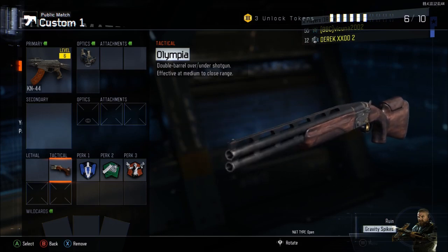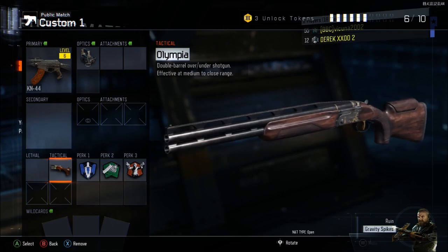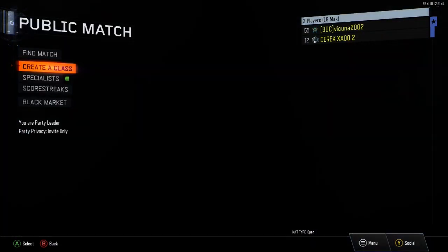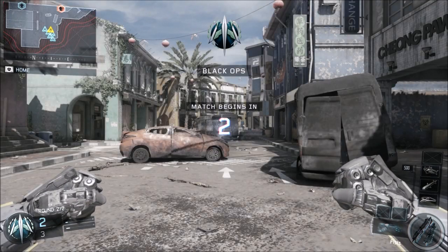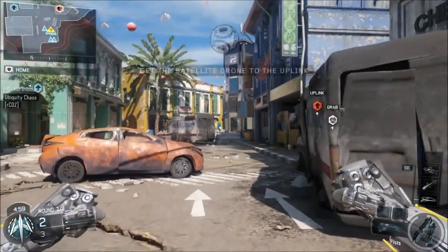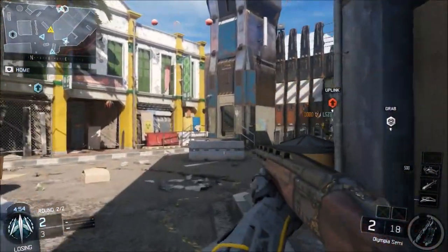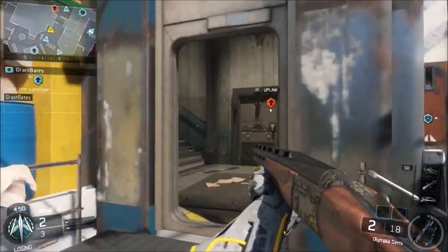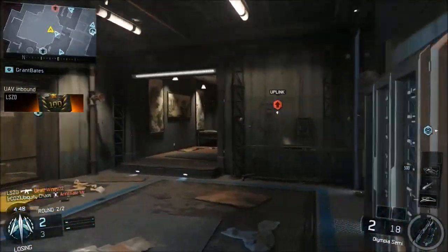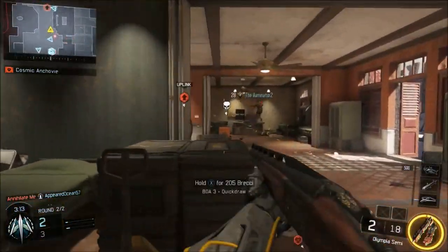I will be putting a text tutorial in the description on how to actually get attachments on the Olympia. It's really simple and easy — I could not get footage of it, so be sure to check the description. Once you do load into a game, choose that class with the Olympia. If you don't have any weapon in the primary or secondary slot, it's going to look like you just have fists, but if you push Y you will see the Olympia. Just make sure you don't delete the Olympia off of your lethal or tactical spot or else you'll lose it. Also, you cannot unlock camos or attachments through normal means — check the description for how to do that.